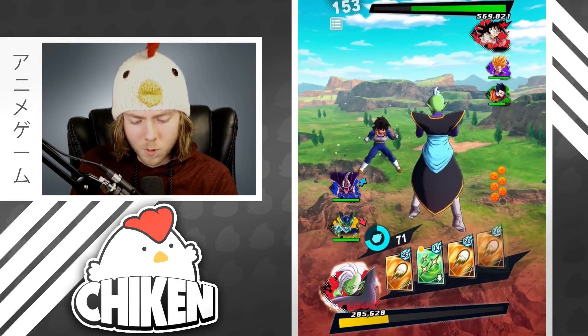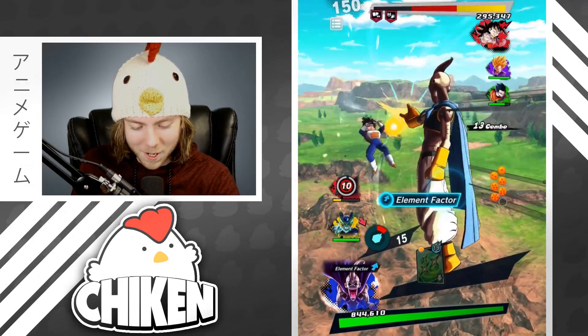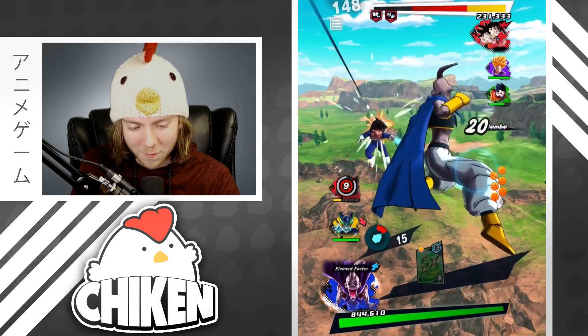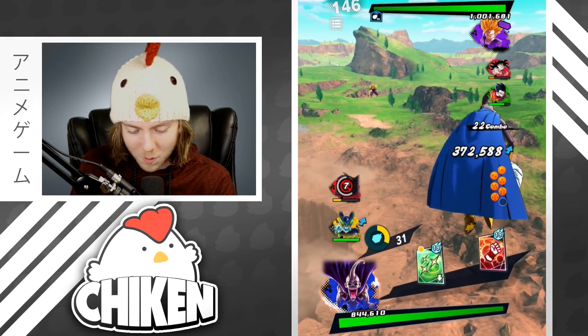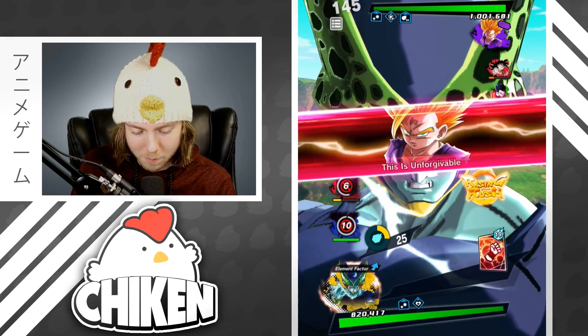Alright guys, so right now we're getting into our first match of the day. Definitely not going well for our opponent here. We are getting some serious damage off and I don't know if he's really going to be able to respond to it very well. We're going to go ahead and switch into Cell right now and see what we can do. We'll go for that buff real quick.